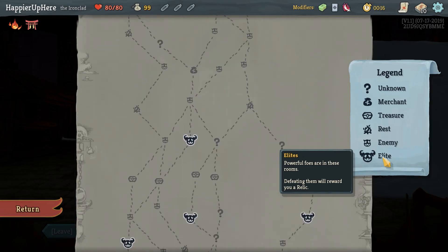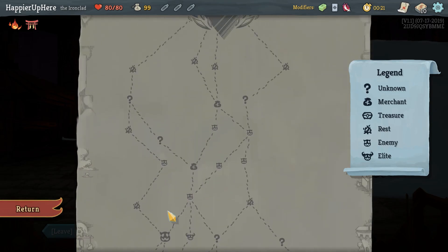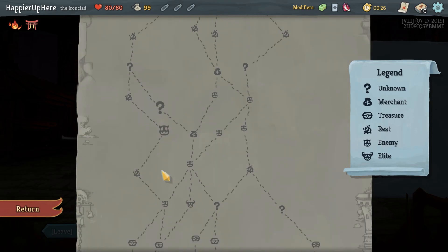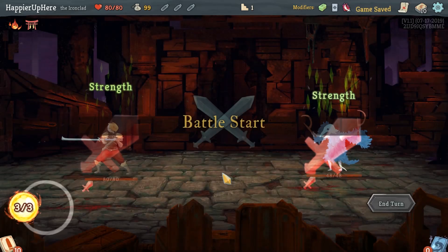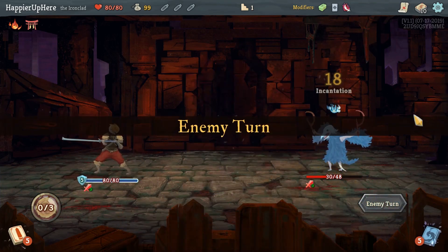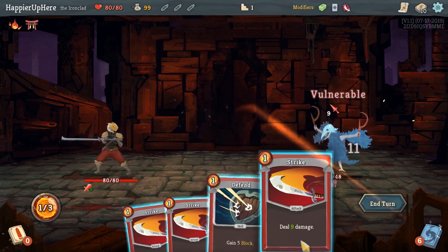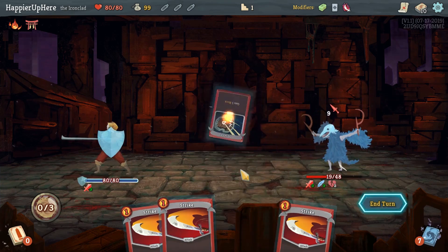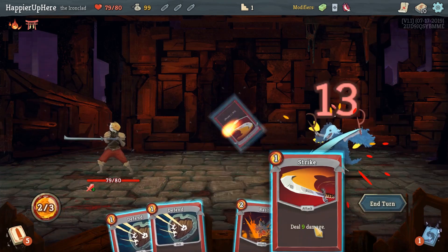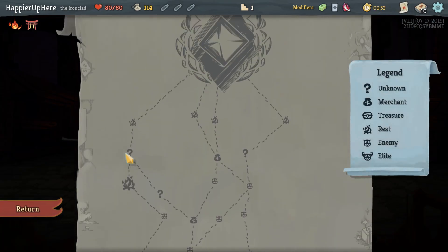There's a two-elite path on the left, so yeah, we do want to take it with the Ironclad. We want to get as many question marks and elites — not elites, curses — as possible. There's also a shop here we'll take, as well as another two question marks. With Lethality, we want to pick up as many small, cheap attacks as possible, so Anger will be one card I'll look for, and any multi-hit attacks like Pummel or Boomerang. Armaments, Havoc, or True Grit are also things I want.